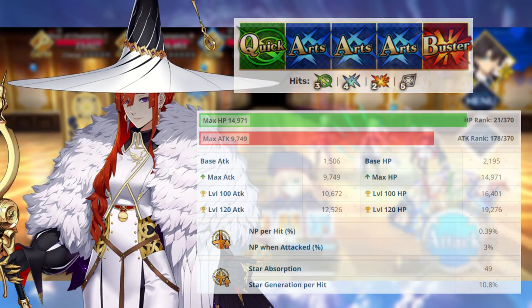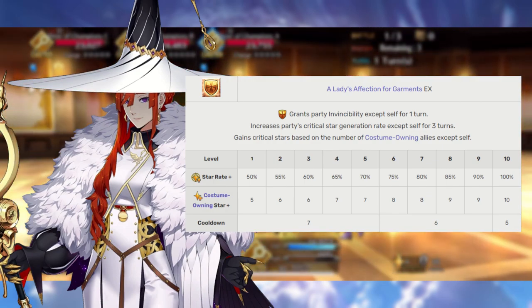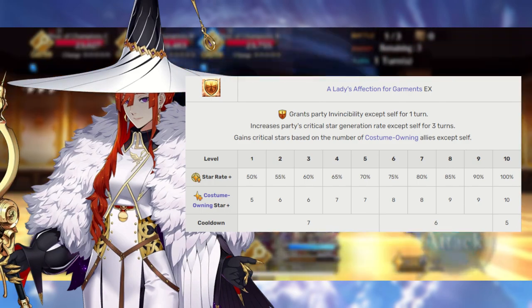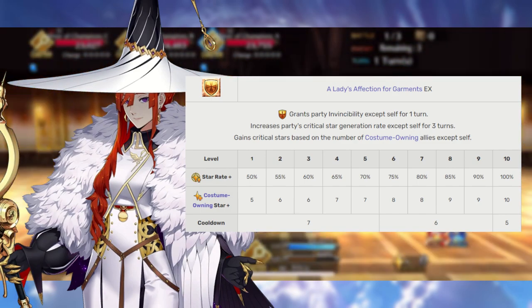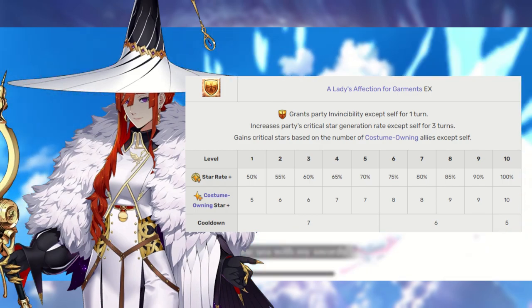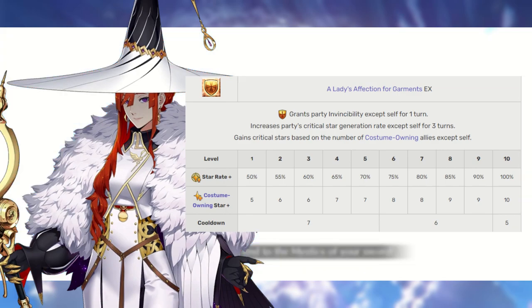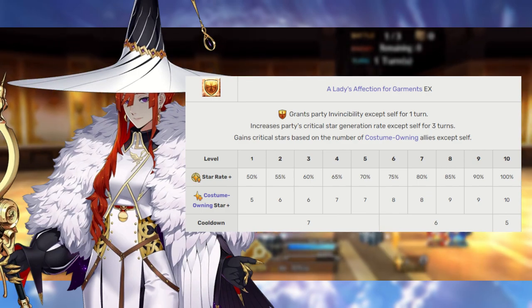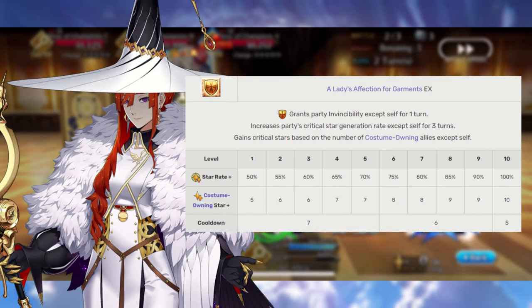Miss Crane's first skill is Lady's Love of Fashion rank EX. This gives all allies invincibility, increases all of their critical star drop rates for three turns, and gains critical stars based on the number of Spiritron dress users, except for Miss Crane. Note that your ally does not need to have their Spiritron dress costume equipped for this effect to pop off — it'll happen regardless. This grants 5 to 10 stars per ally, allowing for a maximum of 20 at level 10. We are going to go ahead and max this skill last.